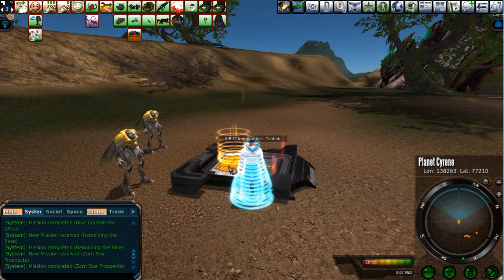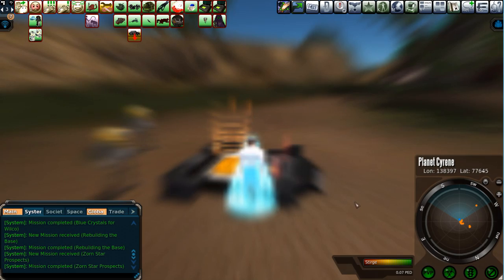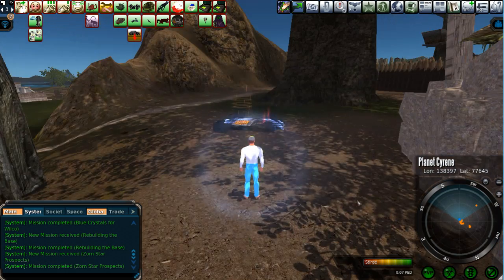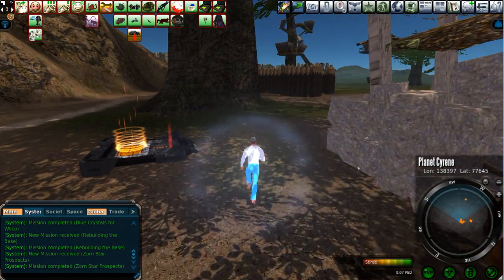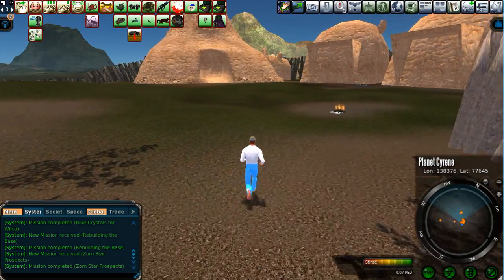There are a few missions you can pick up from these gentlemen here — the Tanhawk representatives. Definitely pick all those up. See an orange dot, run up to it, chat with it. This is a summoning area — we'll get to that later.